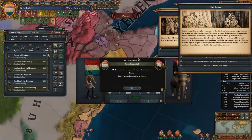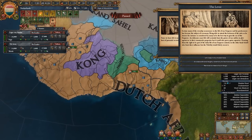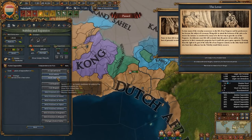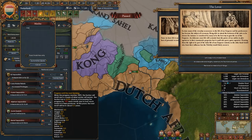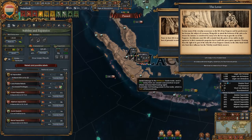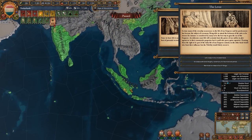We don't need to force march here. There are rebels down here — a 40-stack. Jeez oh Pete. I have unrest over here, I have a lot of unrest. Oh no, that's devastation just randomly.